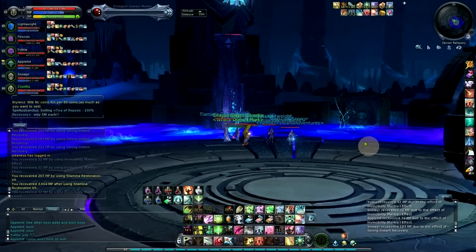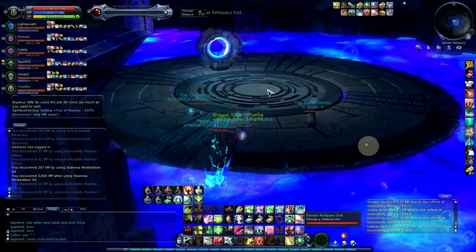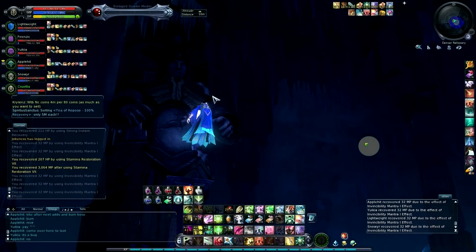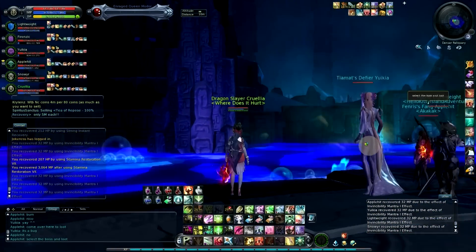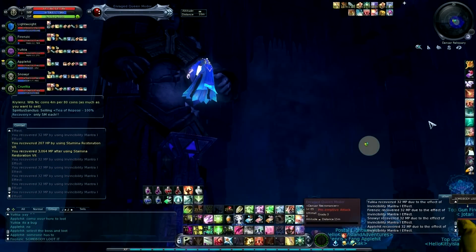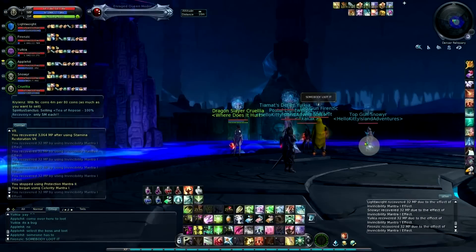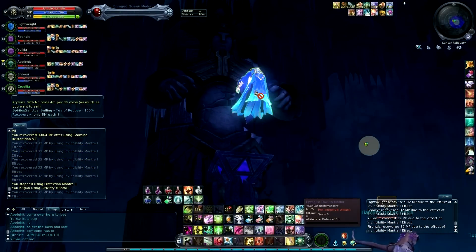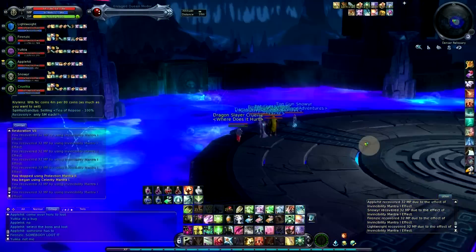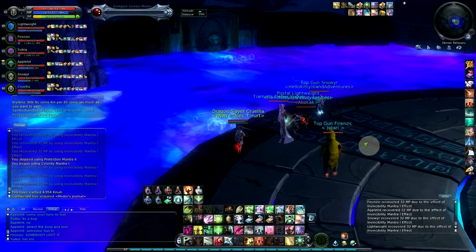If you kill the boss on one of the pillars, it's not the end of the world — you can actually loot her from the bottom of the circle. Just make sure the loot is free for all so everyone can loot it. It's pretty straightforward in terms of the fight — you just have to know when which skills happen, what cooldowns to save for certain points, when to burn the boss, and keep a timer to make sure you don't run out of time. If you know it well enough, you can do it no problem.